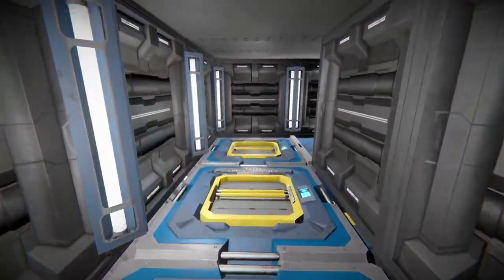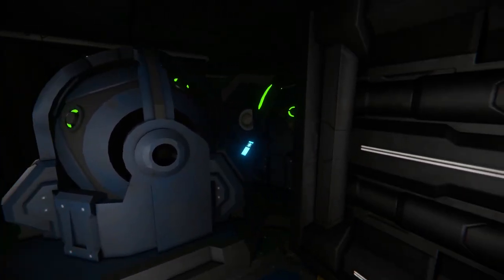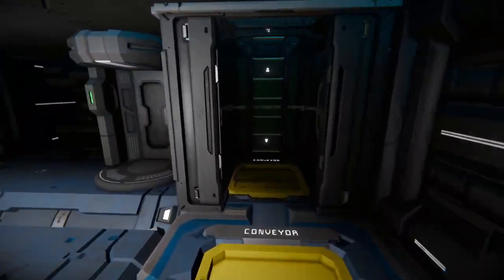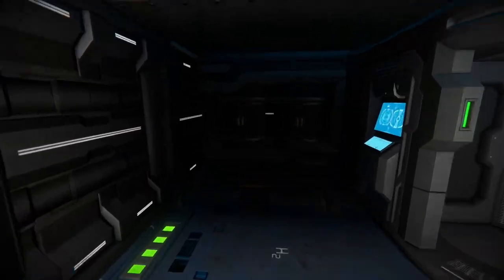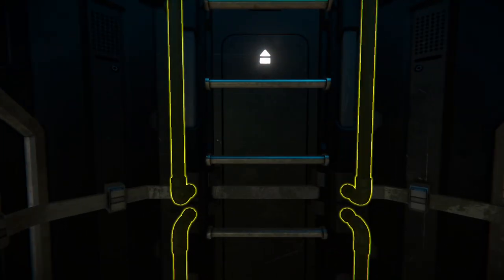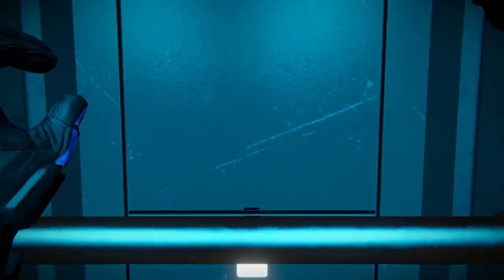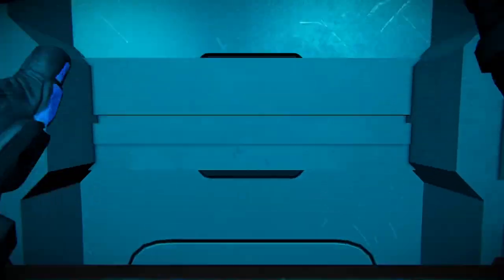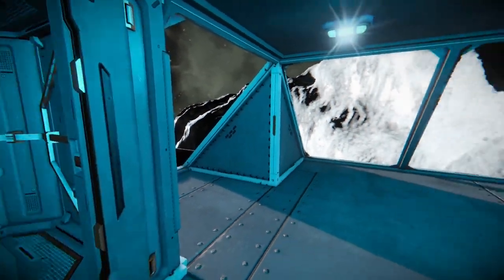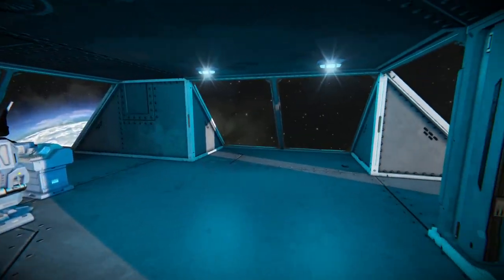We have a standard gravity generator, a few gyros, an air vent, a medical station just in case. And this is our command center, with a 360 degree view.